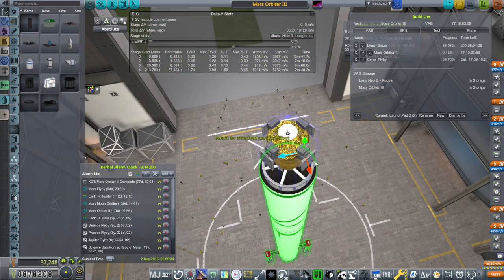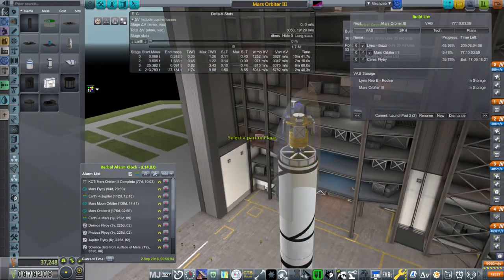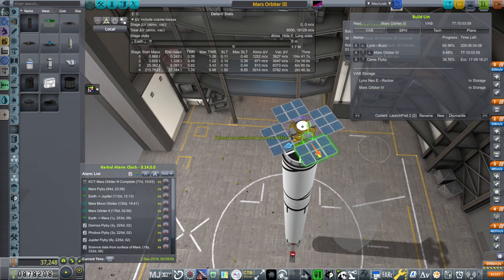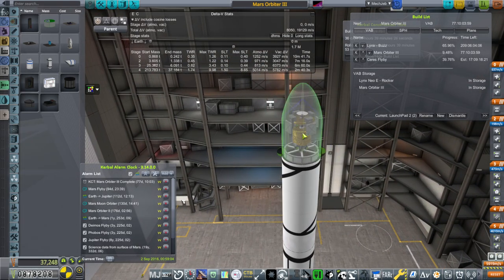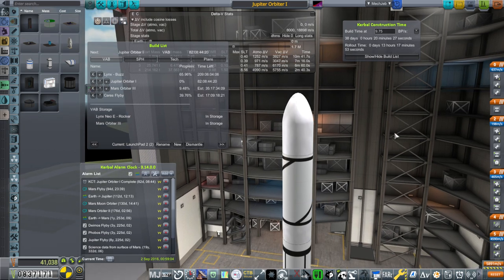This might allow us to get into orbit around Jupiter and maybe fly by a moon, but that might be hoping for too much. We've got the Jupiter window coming up — this should be done in time if we build it right away. I'll call it a Jupiter orbiter because I think it can capture. Building it right away — 82 days, plenty of time for the window. Just one, though.